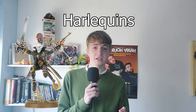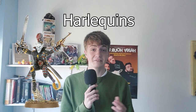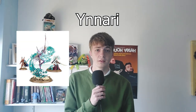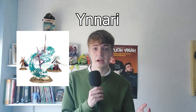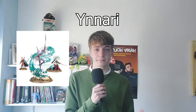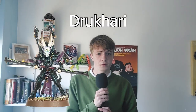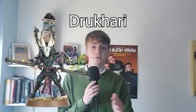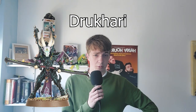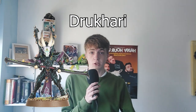Harlequins are typically found protecting the webway, and on the tabletop they have very few models but their rules are typically very good. Ynnari is literally three people who want to kill Slaanesh, and they make it so that every Eldar army can be used together. Drukhari get their own rulebook and are the most messed up and sadistic faction in Warhammer. The Drukhari keep Slaanesh away from them by feeding her — and I can't tell you how on YouTube. In game though they are a fast and tactical force with a ton of special rules.